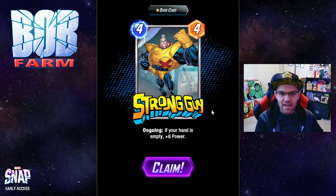Next up Strong Guy, another card in the discard archetype. If your hand is empty, plus 6 power. This card also works really well in aggressive decks that have a low curve so you can flood your hand and get the plus 6 power.